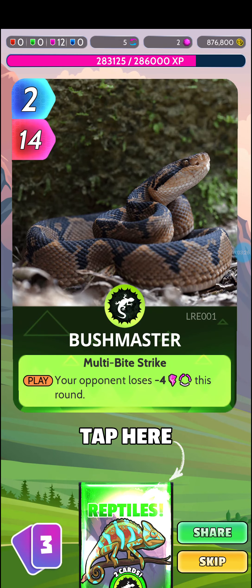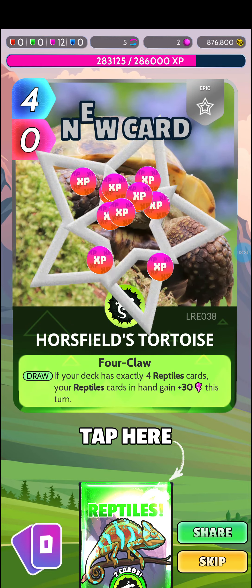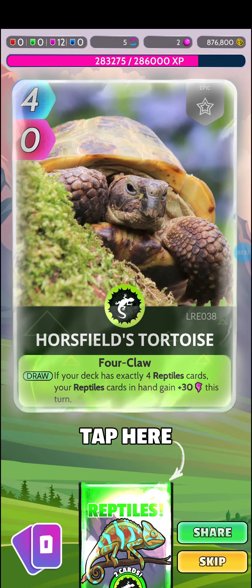Pack 12: Simi Harbor Bridge, Bush Master, Cave Chameleon, Game and Lizard — there's a tortoise! Took 12 packs.